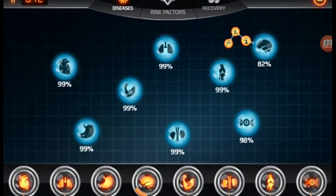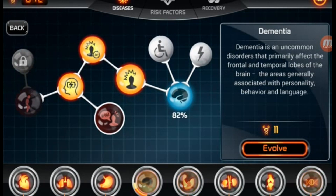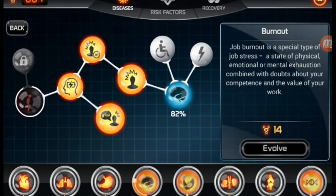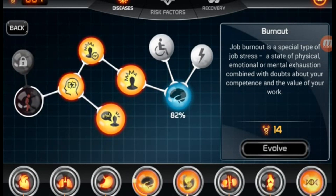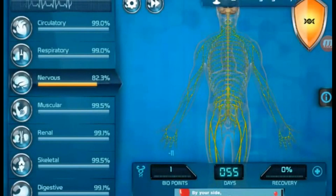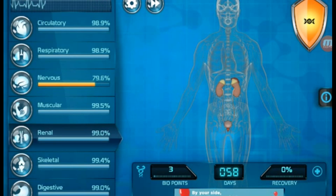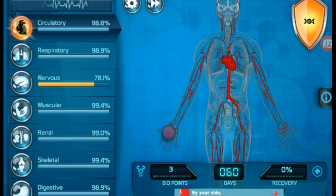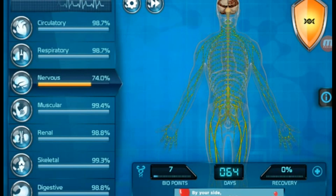And I got 12 bio points, so we're going to go ahead and go the next step up from there — and that would be dementia. And then next would be burnout. Job burnout is a special type of job stress — a state of physical, emotional, or mental exhaustion combined with doubts about your competence and the value of your work. OP Skills is going crazy. Circulatory. And also, these percentages tell you how badly unhealthy the different systems are.